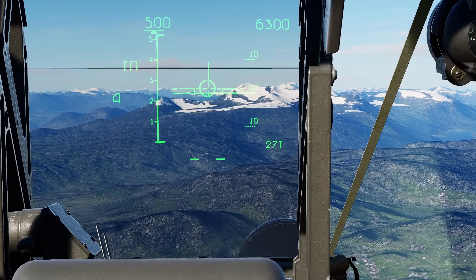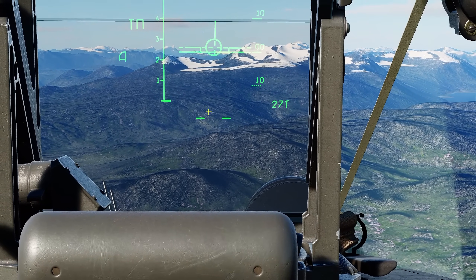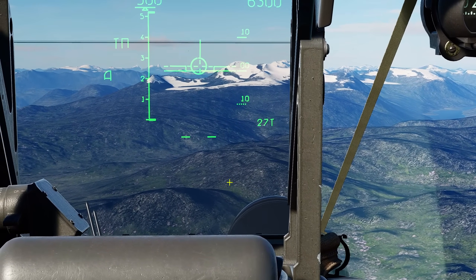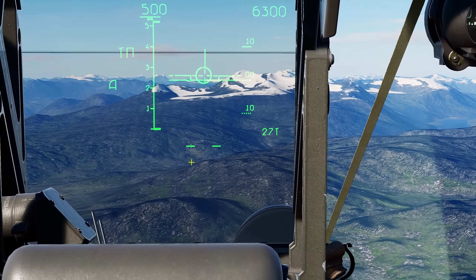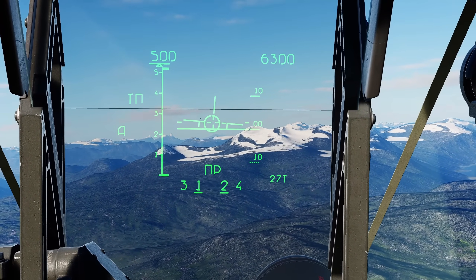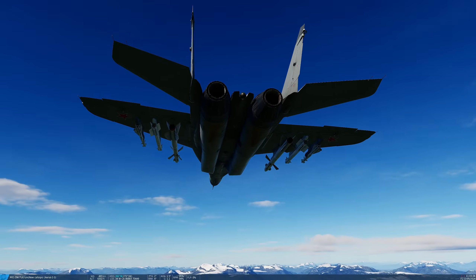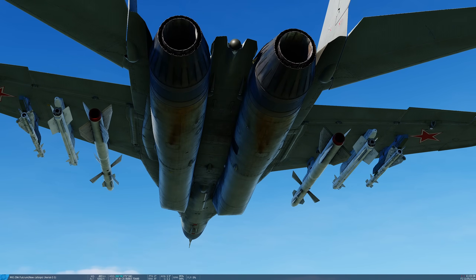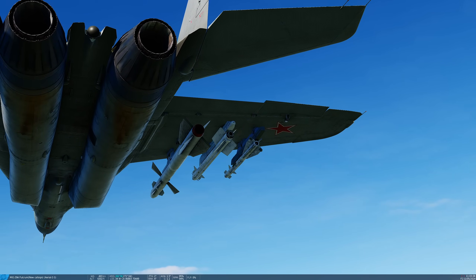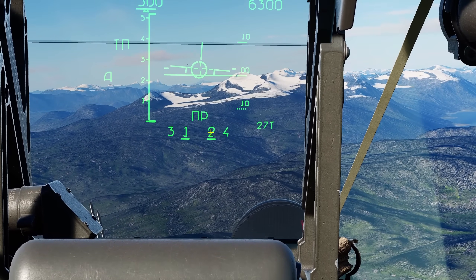Weapons information: currently we have the inboard pylon selected — it's an R-27T. We can see that we have an IR lock but there are no missile numbers above it, because we've not been able to hand off the IR track to the missiles yet. When it does the handoff the numbers will appear — that's usually due to contrast and range. Now it's handed off successfully to missiles 1, 2, 3 and 4. I've got two Alamos 1 and 2, then 3 and 4 are two 1984 Archers, and on the outermost stations are older R-60M Aphids with much less sensitive seekers.